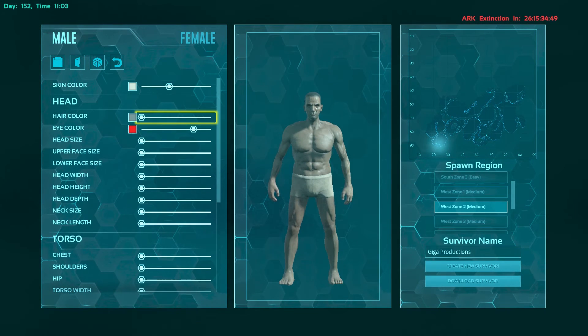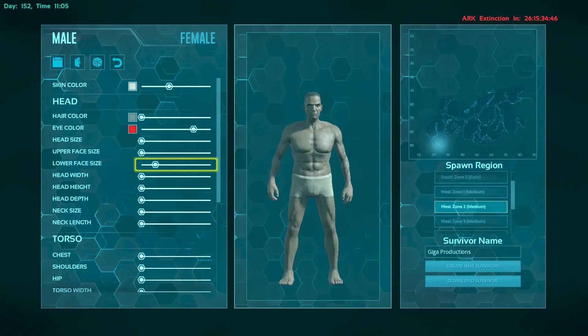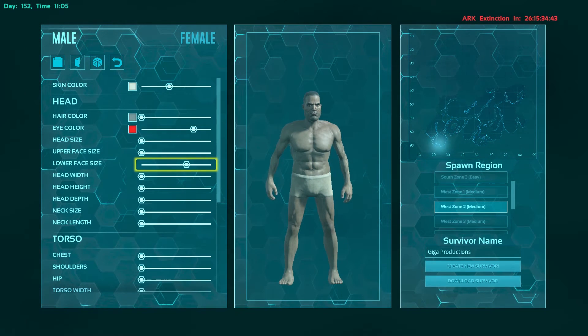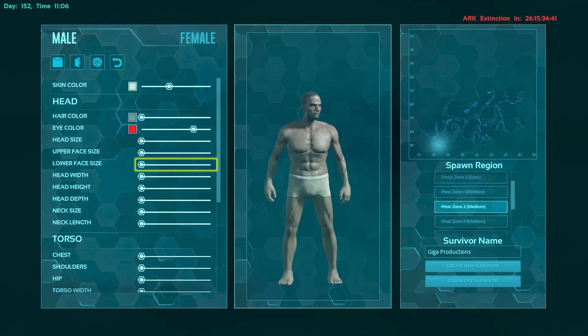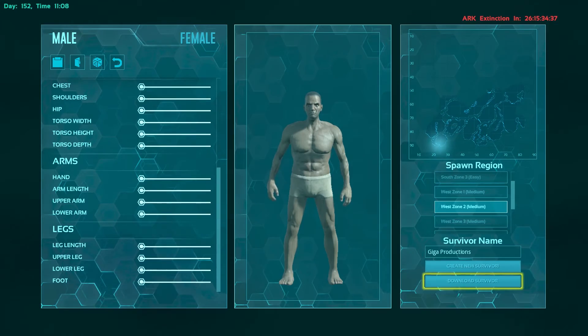I just want to start off by saying that whenever you're creating your character, you always want to make your character as small as possible. So as you can see, all the stats are to the far left. That's just so your hitbox is smaller and it will help you out.